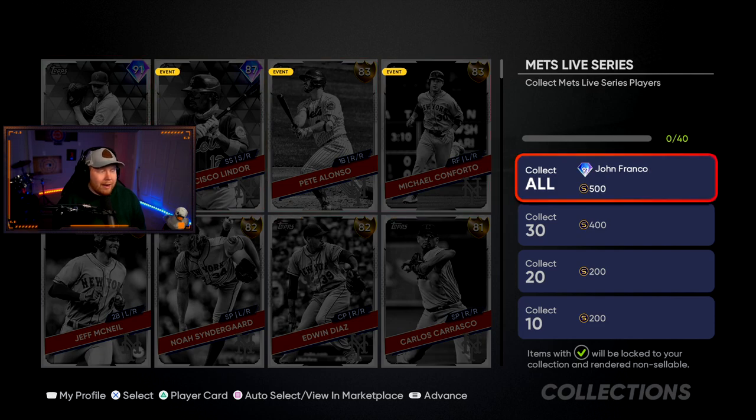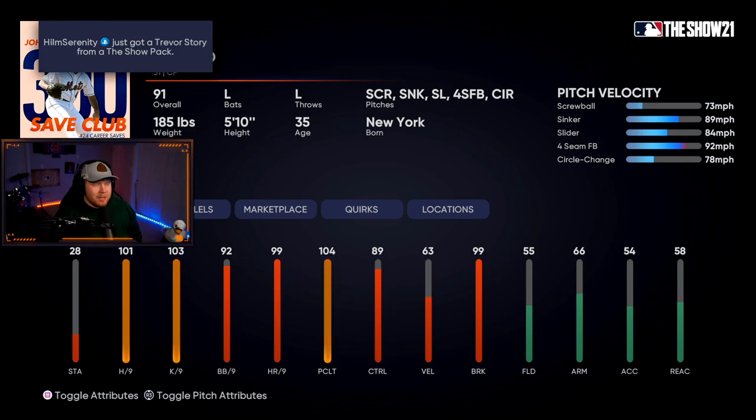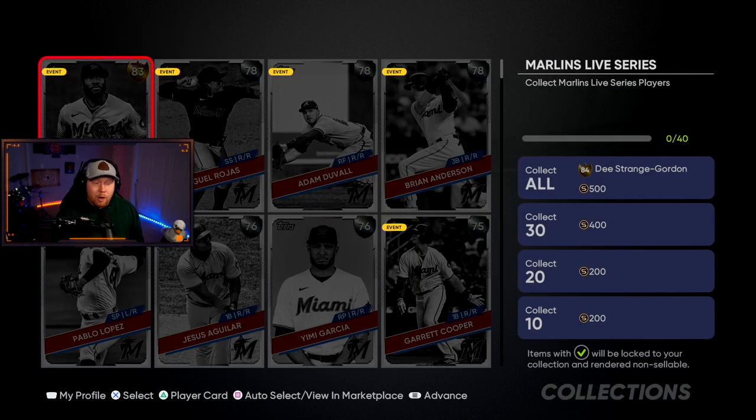The Mets have deGrom at 91 overall and Lindor at 87 overall. The collection reward is 91 overall John Franco — 300 Save Club milestone card. Nasty card art. Screwball, sinker, slider, four-seam, circle change — great. This is a lefty in the pen for you right here for sure.